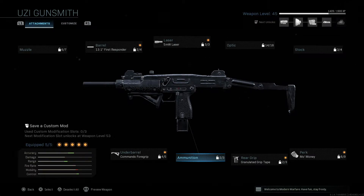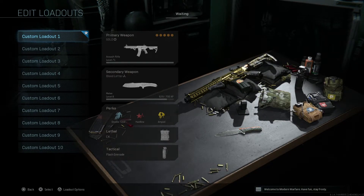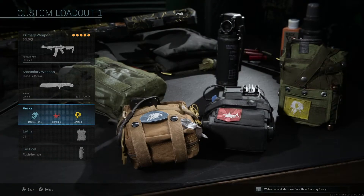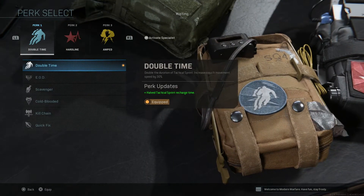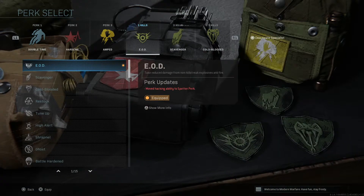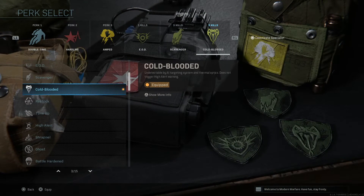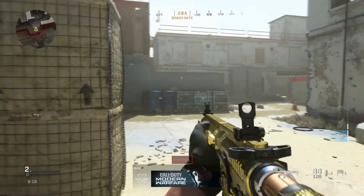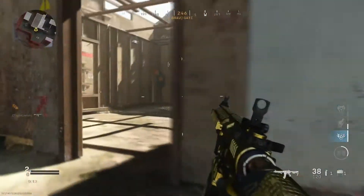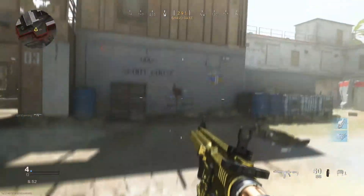Tip number five has to do with perks: you can have six perks instead of three, but you are giving up your killstreaks. To do that, go to your perks section and press Square to 'Activate Specialist.' Once you do that you get three extra perk slots and you can select any perks you want — six total instead of three.